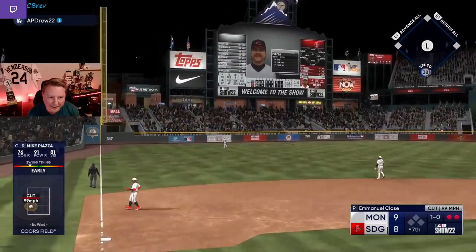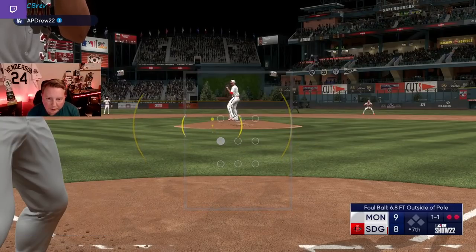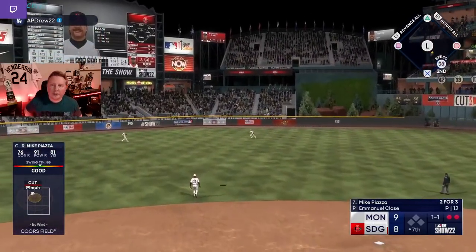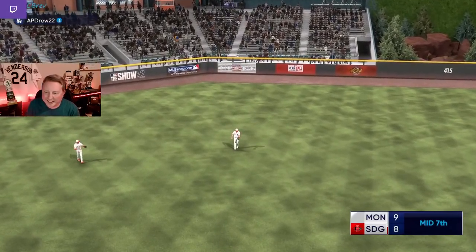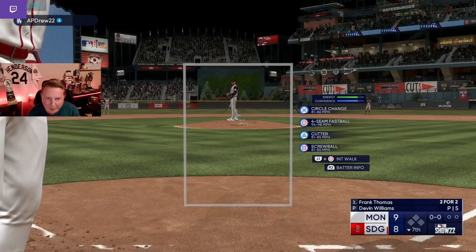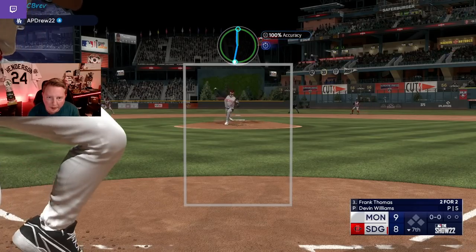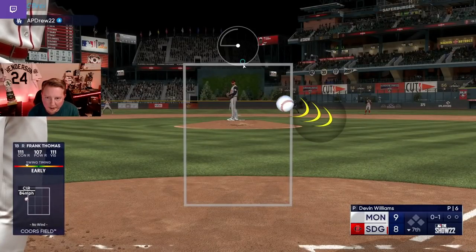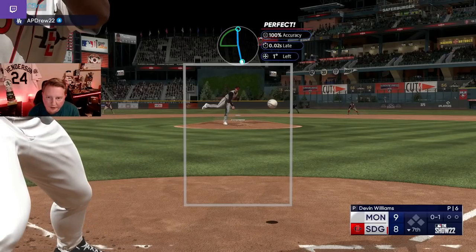Man, we're going to see nothing but cutters and four-seamers this at-bat, by the way. And we just swing under the cutter. Alright, Devin Williams — I need the best inning of your life part two. This is a huge deal though, man. I mentioned how important it was for us to have our best reliever on the mound in the sixth. And we have our best reliever on the mound in the seventh as well. If we can get out of here up 9-8 going into the eighth inning, it's going to be absolutely massive for our chances.